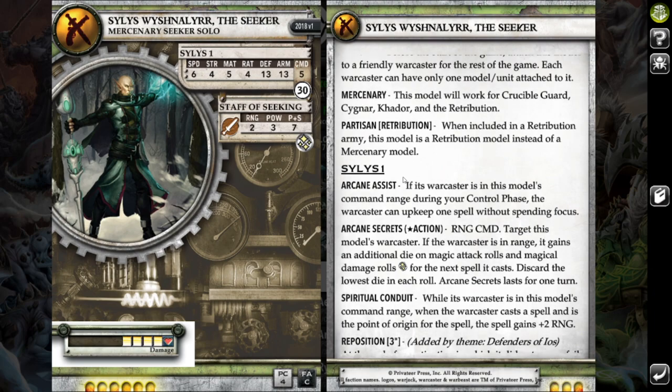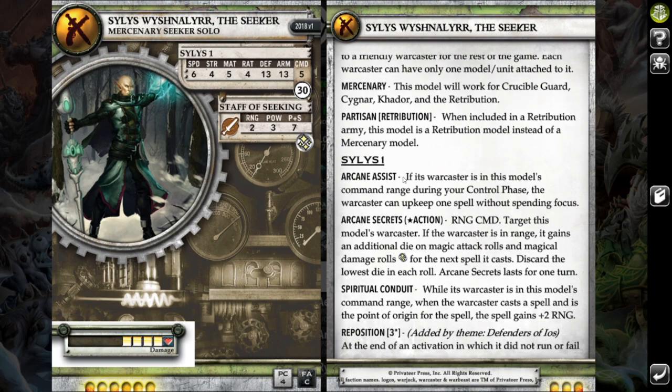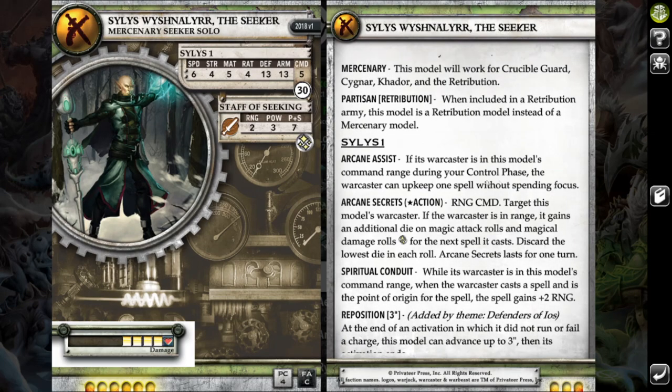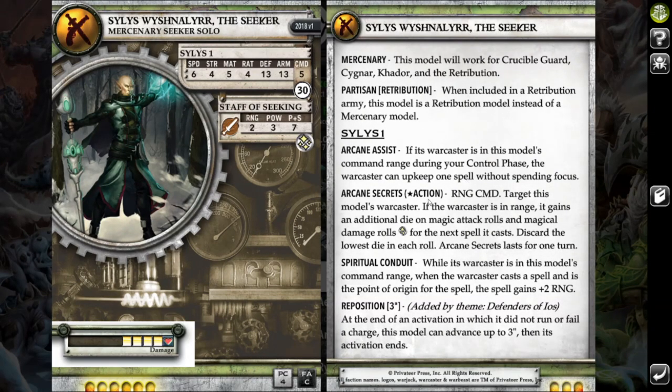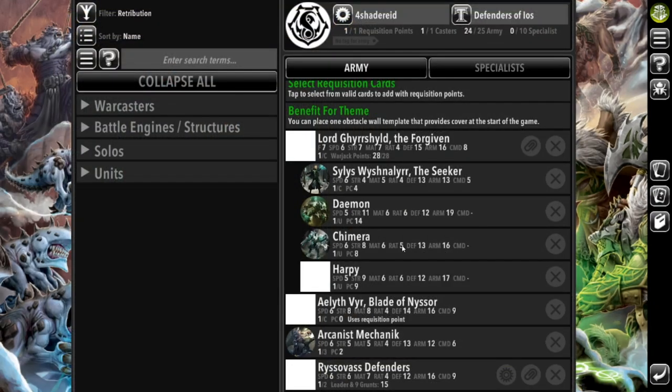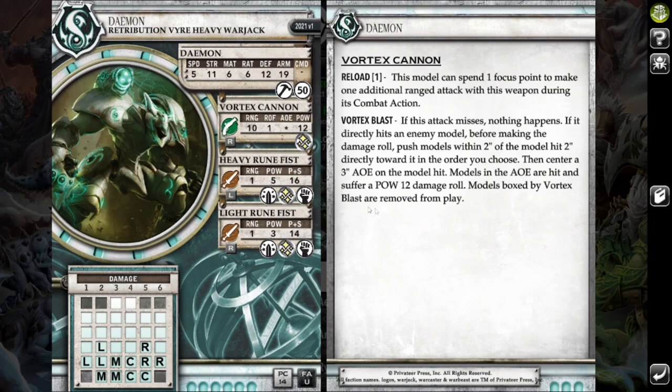I brought Silas with him because I want Grishol to be slinging some spells — he can allow me to upkeep a spell without spending Focus, and he gives additional range to my magic attacks. I then brought a Demon because I really like his pseudo-Hellmouth gun. It's also got Reload 1, just good at killing enemy infantry. And on top of that, he can hit pretty decently in melee with the mechanics buff.